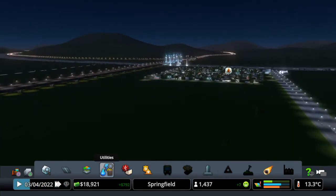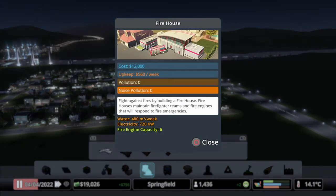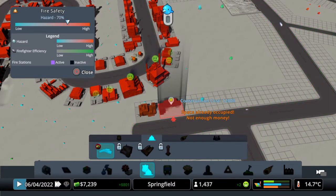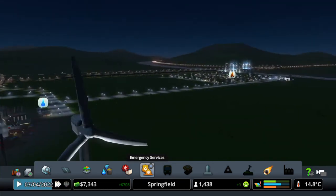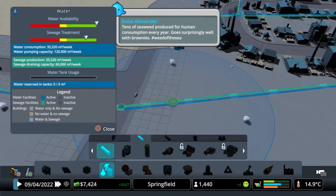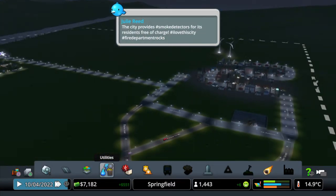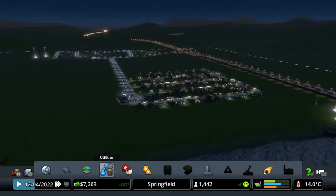And oh, a bit of a fire there! Let me quickly pop in a fire station and stick it next to the police station. There we go - that'll sort that out. It fits in that little gap. So we've got a medical centre, a police station, a fire station, and a landfill - we've got everything we need for a city to get started.